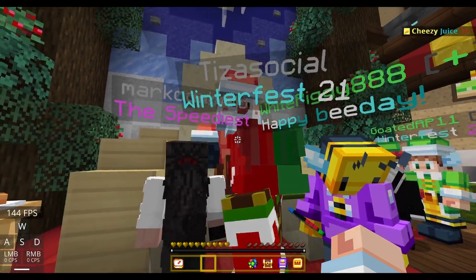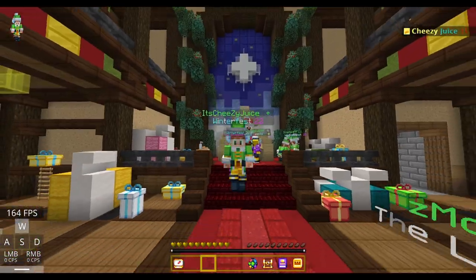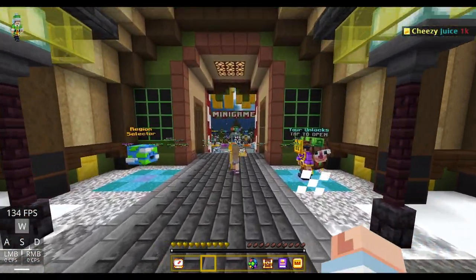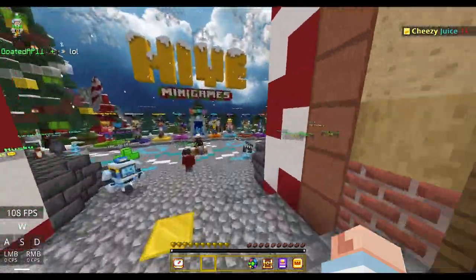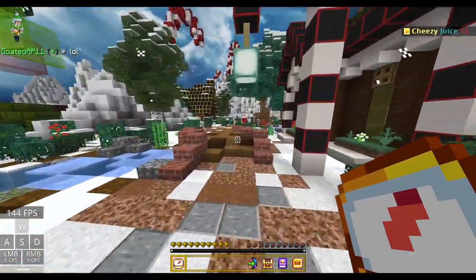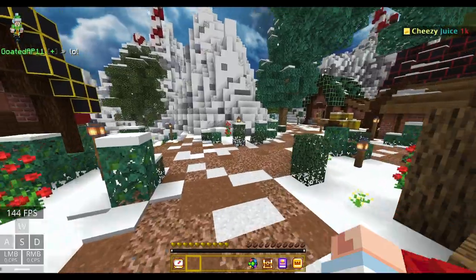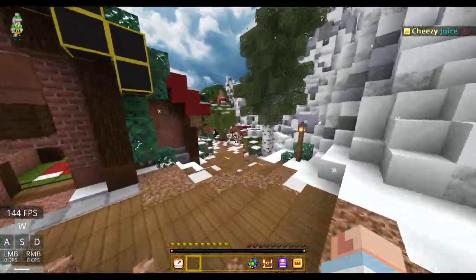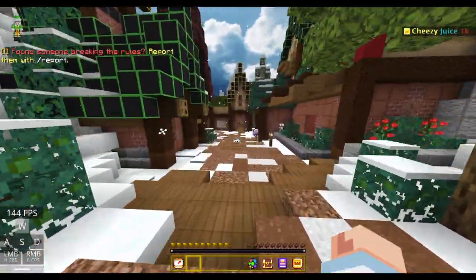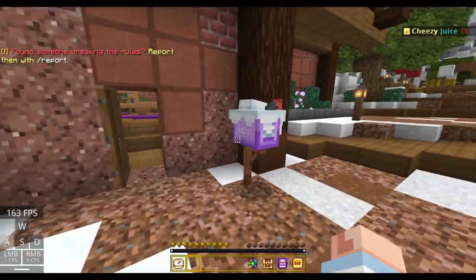After you complete the workshop, go back upstairs and Santa will want to talk to you again. Basically do whatever he says — you receive five gifts that you need to deliver into the corresponding mailboxes. The first one to deliver will be on the right of spawn. You can just follow along and you'll be able to find where each one is.